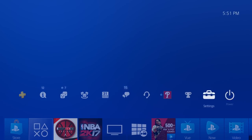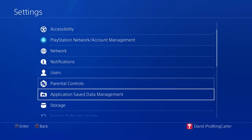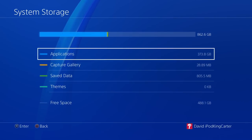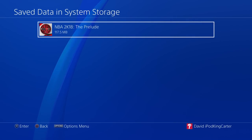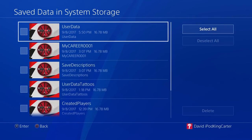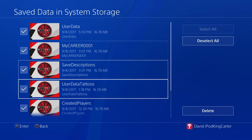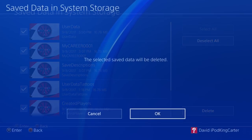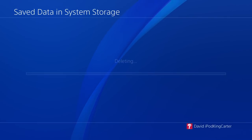First thing you want to do is close the application. Second thing, scroll all the way down to Storage. Once you're in Storage, go all the way down to Save Data. Once you're in Save Data, hit the options menu and delete every single piece of NBA 2K18 Prelude save data that is on your console.